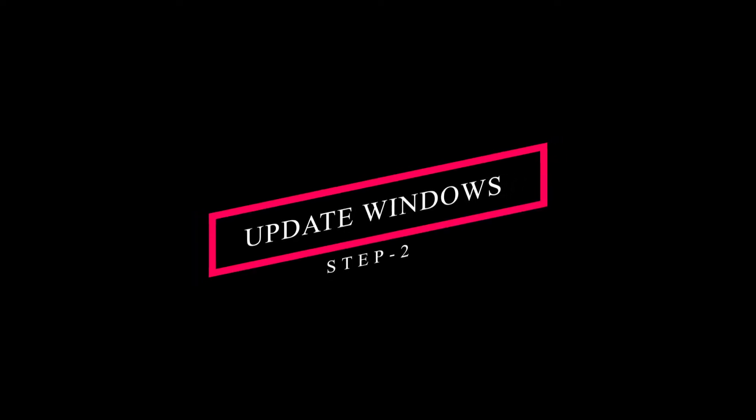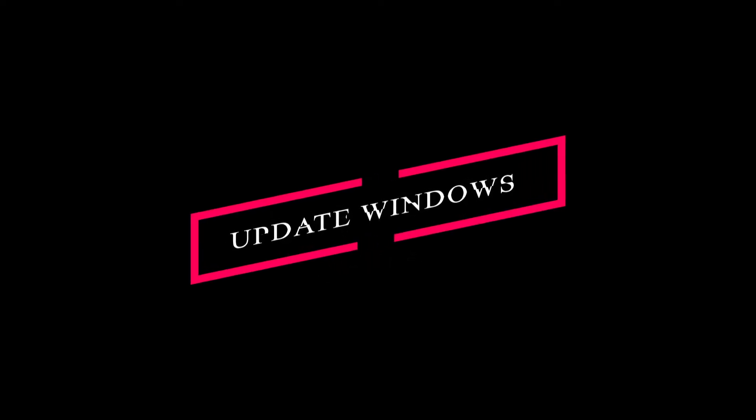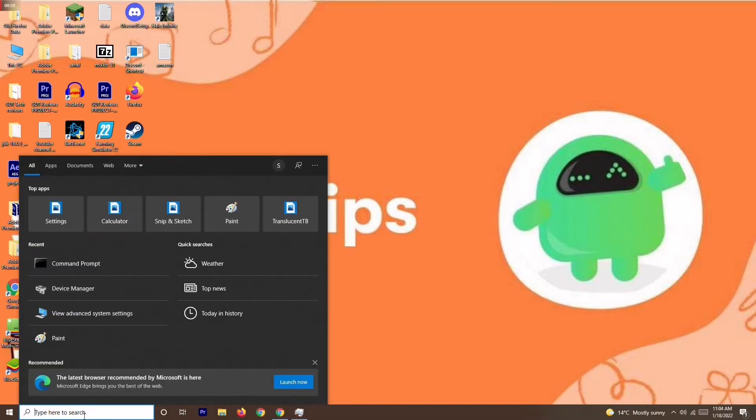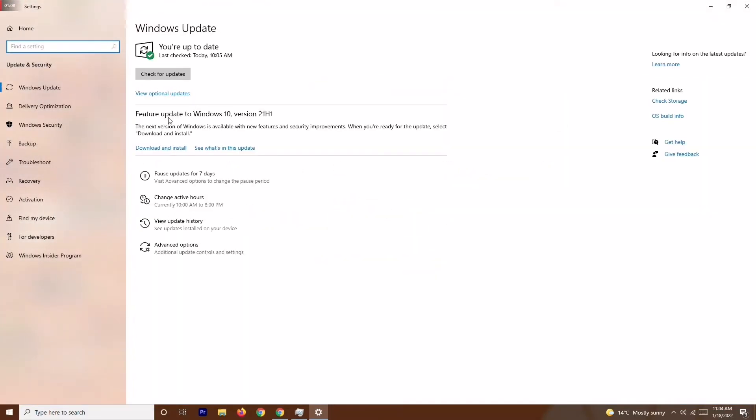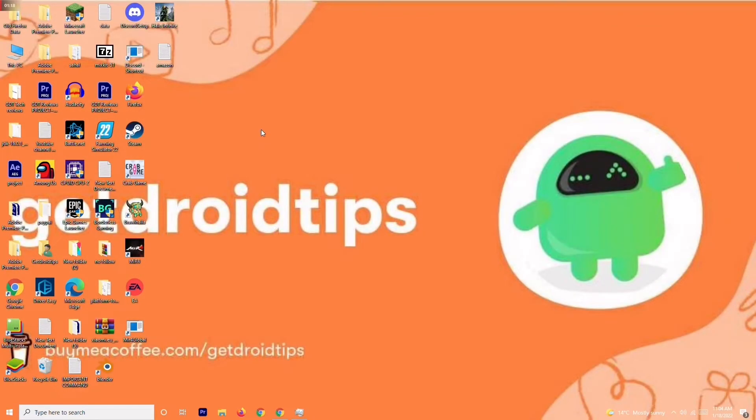Solution number two is to update your Windows. Go to Settings — you can search for it or open a recently used instance — then go to Update and Security and check for any available updates. Make sure your Windows is up to date, then try to play the game again.